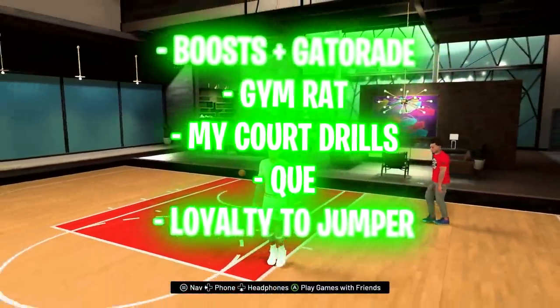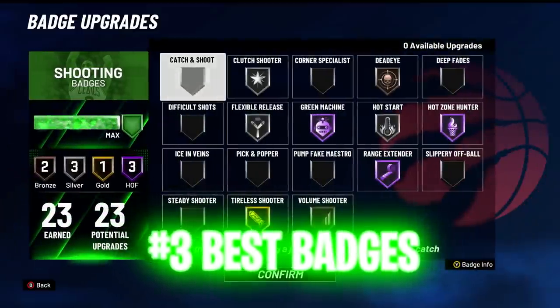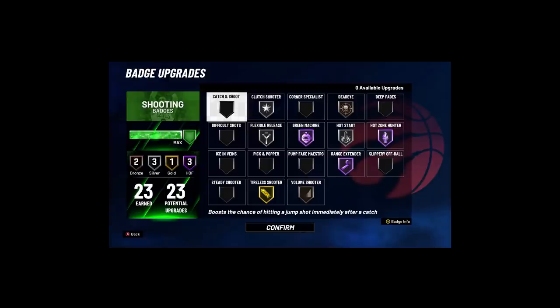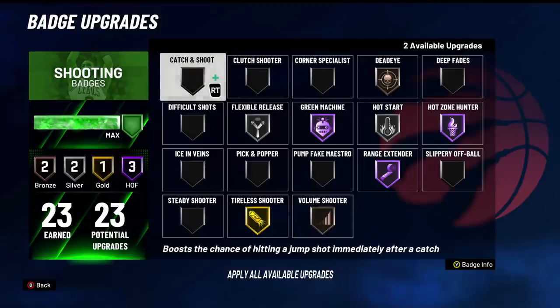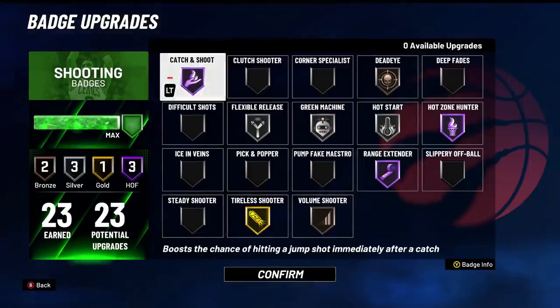Now let's look at shooting badges. A lot of people think there are silver, bronze, or gold badges that are actually better than higher-tier versions — that's just not true. Hall of Fame is better than Gold, Gold is better than Silver, Silver is better than Bronze at every category. What I will say is there is value at certain badge levels. For example, it may be better value to put Catch & Shoot at Silver instead of Hall of Fame — the difference isn't huge, and you can use those extra badge upgrades elsewhere.